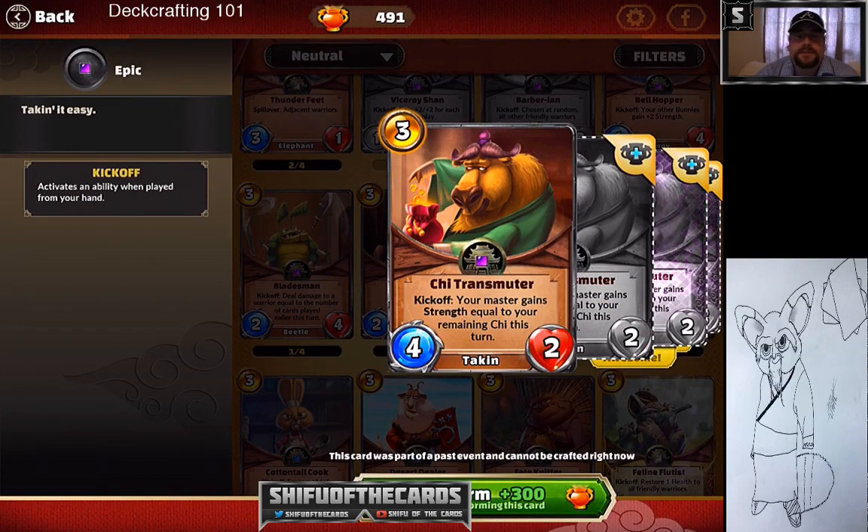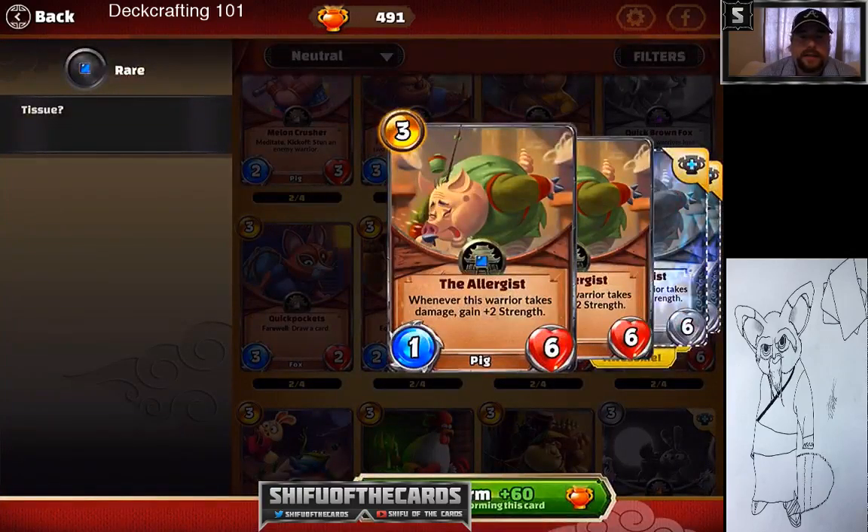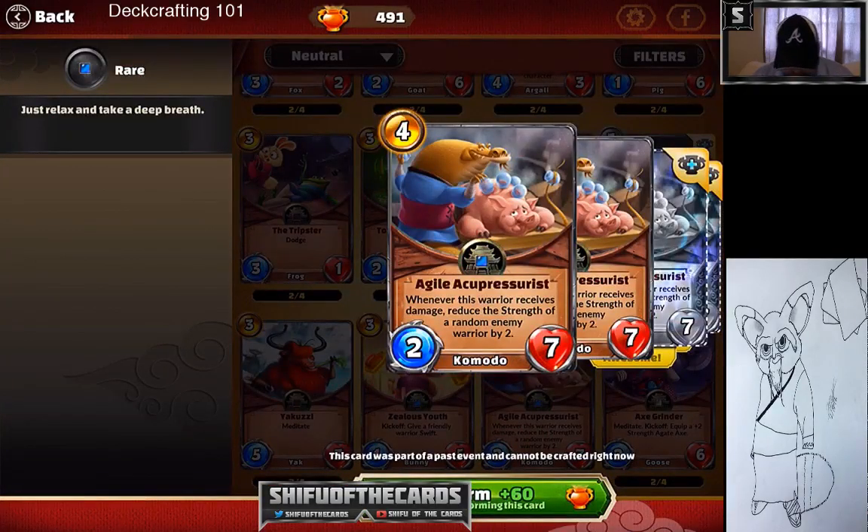Number two is Chi Transmuter — this is actually probably the true number one card in the set. It's the most devastating single card in the game and can win you a game by itself. Chi Transmuter is the most powerful card in Kung Fu Panda Battle of Destiny currently. Number three: The Allergist. Very solid at number three — strong early game and late game presence, good in aggro, good in control, good in everything.